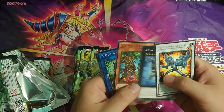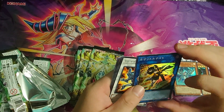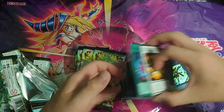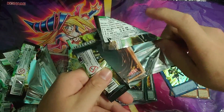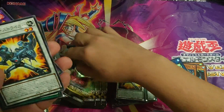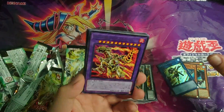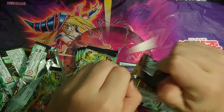Starting the left side — we've already gotten three copies of one particular card. We have a new Link monster, a generic Warrior link monster, which is a new link tool for Warrior decks. Next pack, we got this card for the fourth time. A rare — the new Gaia fusion monster, which is actually pretty good.